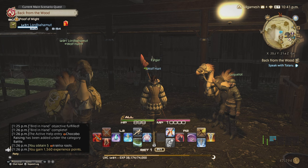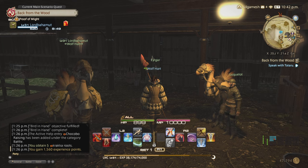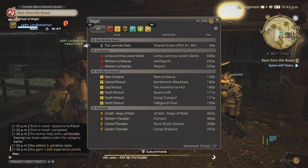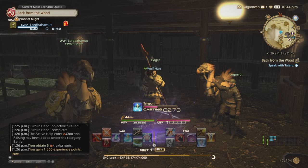Now there's different types of food, but the most basic is the cracker root. We're going to head over to the plot where the chocobo stable is and I'll show you guys exactly what to do.